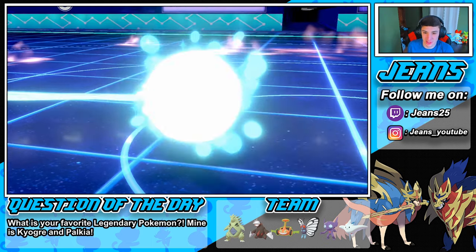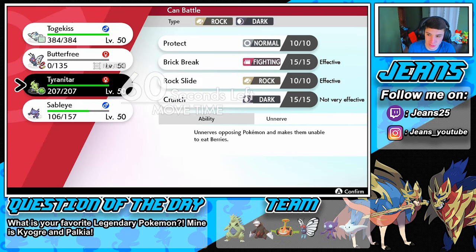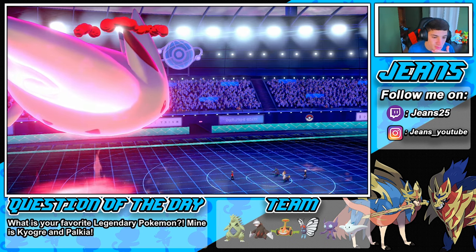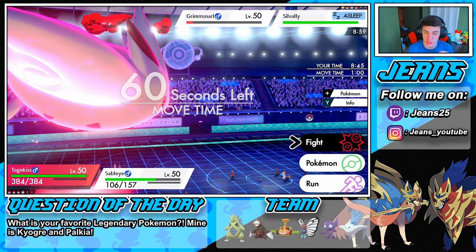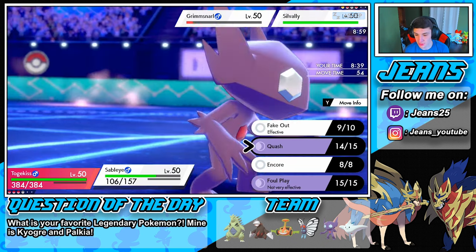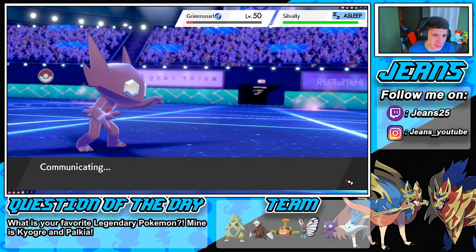He still has his Dynamax and we still have one more turn with ours. Let's go into our Sableye. We have a physical attacker so that Light Screen won't really bother us. We're gonna go into a Max Airstream on Sylveon — it's super effective, we can boost our speed. Then we're gonna go for a Foul Play on that Grimmsnarl — I think it should take it out.